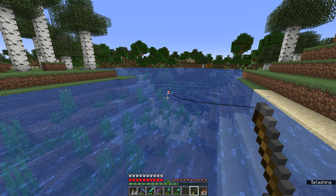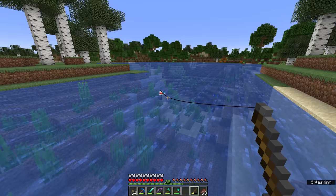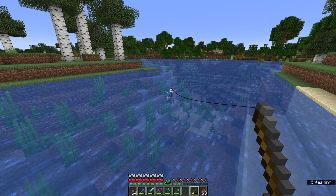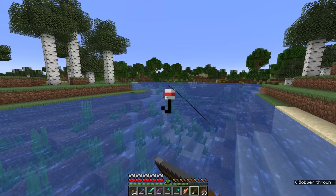So a damaged fishing rod like this, if it had mending, would be repairing itself every time we fished something up, because we gain experience for fishing every time we do it. Since mending is only a treasure enchantment, a lot of people will often resort to fishing as a way of getting the mending enchantment in the early game. Because having mending on your fortune pickaxe in the very early game is a super good thing — when you're mining with fortune, you're getting experience from the ores that drop it when you break them, and that means your fortune pickaxe, one of the most valuable tools you have, is constantly being repaired, and there's a chance that it'll never break.